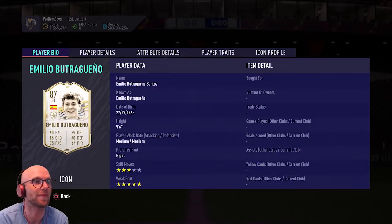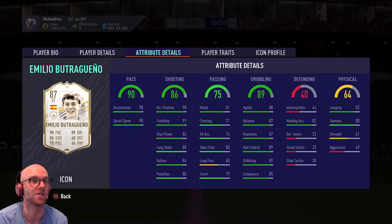Another option is Emilio Butraguinho. It's 15 tokens but it is the base version, so that sucks a little bit. He does have five-star weak foot but only three-star skill moves, and medium/medium work rate isn't ideal either. I wish it was the moments or prime version. He has 90 pace with 90 acceleration and 90 sprint speed, which is very good. He has a little bit higher agility and balance than Bajo, and the shooting looks very decent — but yeah, this is just not it for 15 tokens. If it was the prime or moments version, for sure I would grind for that card, but this one, no.